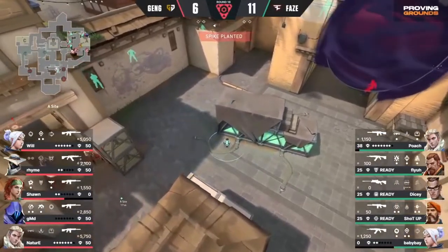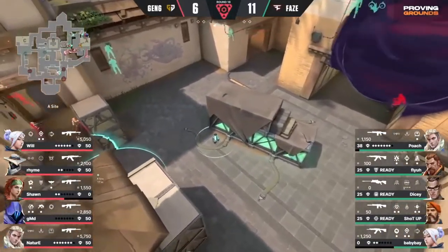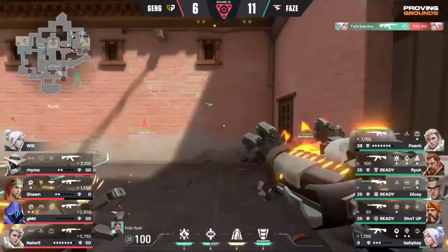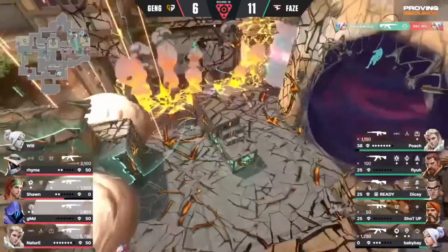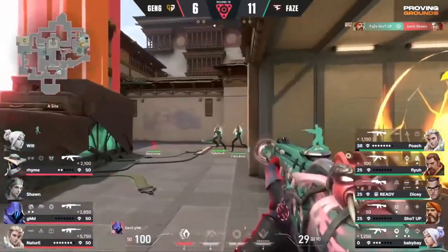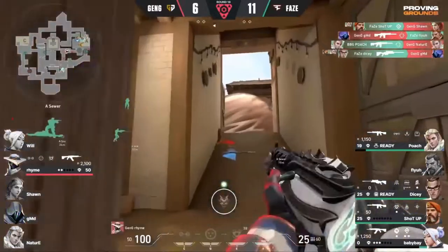I have Rolling Thunder for retake though. FaZe have Orbital Strike and Rolling Thunder as well. I don't know how you could possibly hold this. Baby Bay on the back as well. In comes all the utility — the Rolling Thunder, the Orbital Strike. What can you do about this? Have to win the gunfights.